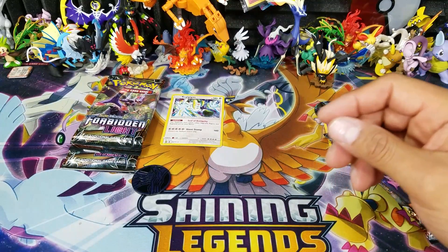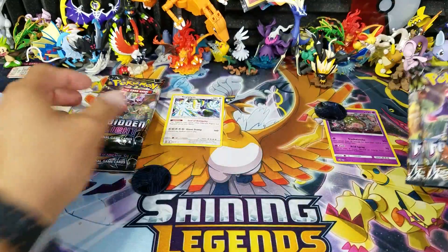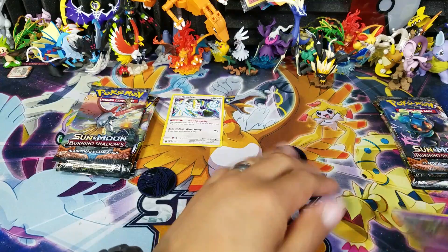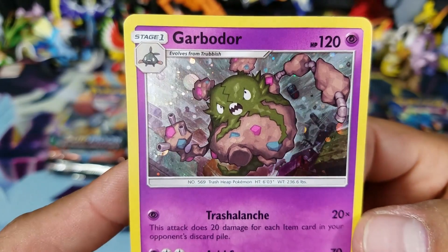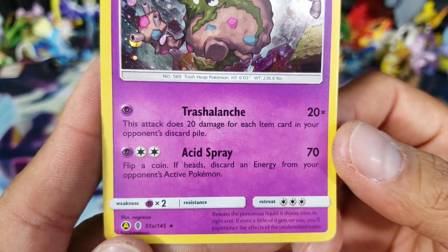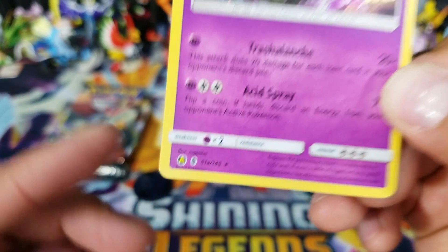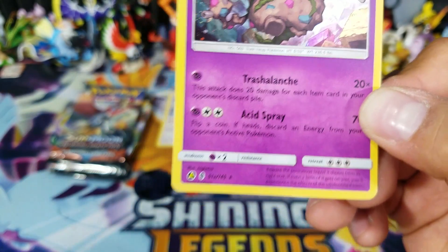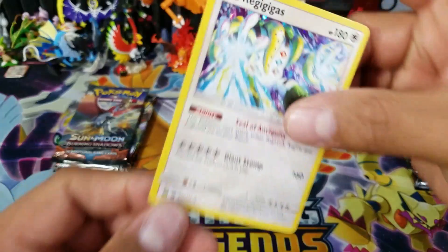I'll be keeping those code cards for the code card winners. We have two Forbidden Light packs and one Burning Shadows in each blister, which is pretty amazing - I'm glad I'm not seeing any more Evolutions packs. Let's take a look at the Garbodor card - it's got a pretty awesome looking artwork with the galactic foil in the back. He's definitely full of garbage and looks like candy and pop rocks. It's an alternate art from Guardians Rising with a small 'a' symbol indicating it was previously printed in a prior set.